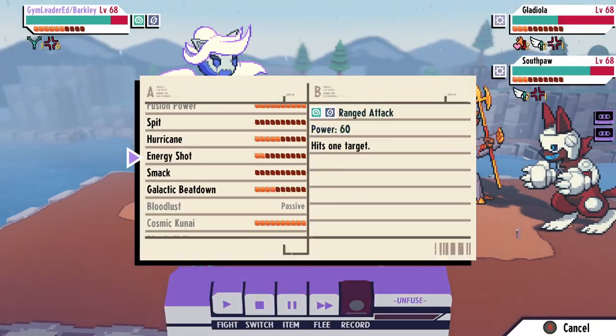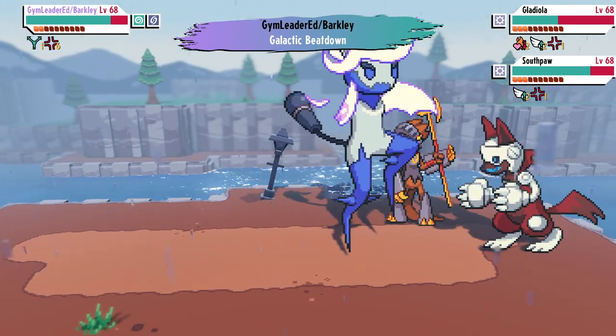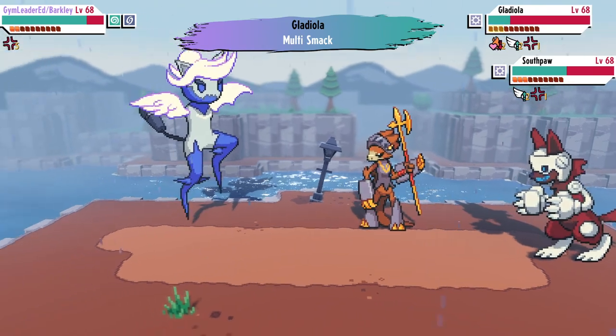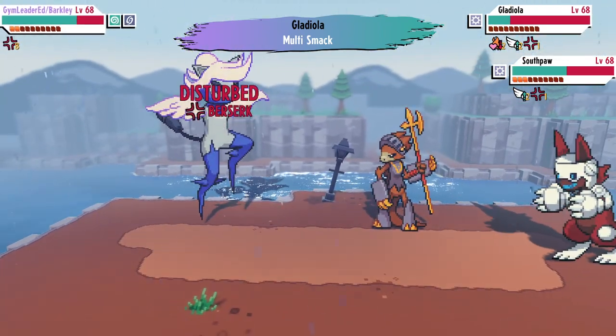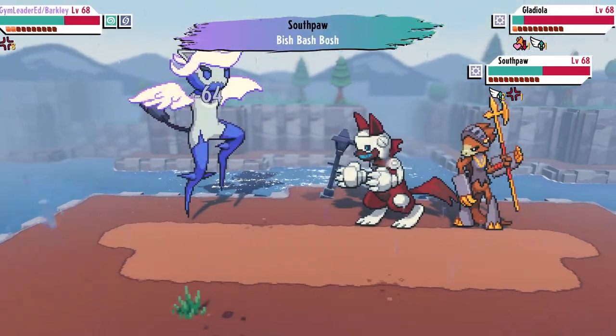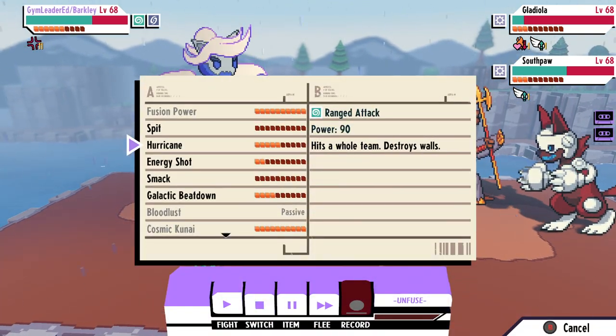How's it going guys and welcome back. So today we're going to be talking about what could have been in Cassette Beast — specifically scrapped monster designs that had recently made their way into the art book present within the deluxe version of the game. I personally love this art book and while I do wish I could purchase a physical version, it has been very helpful for thumbnail art and stuff like that.